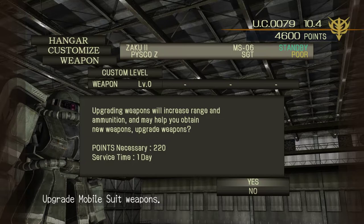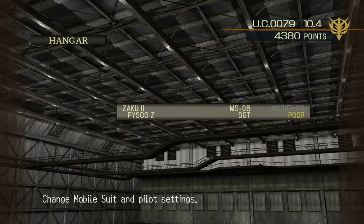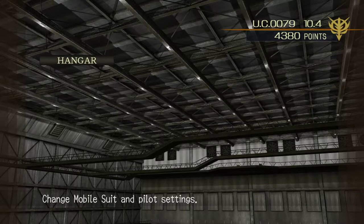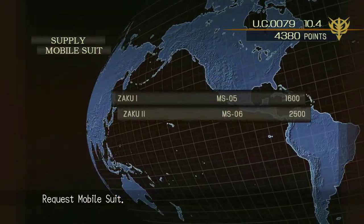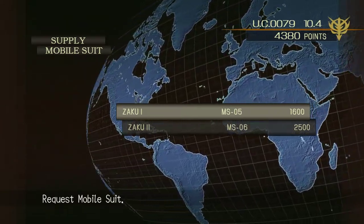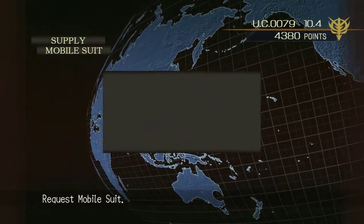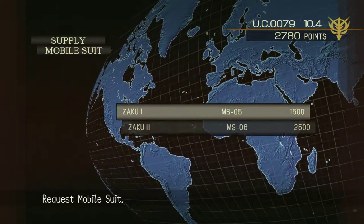Boy do you ever need more ammunition later on in this game. So let's go ahead and start upgrading the weapon - it takes a day for the upgrade. I got a Zaku 1 as a partner. This is where you can order new mobile suits - you see Zaku 1, Zaku 2. Zaku 1 is obviously cheaper at 1,600. I recommend just going ahead and getting the Zaku 1 - they're cannon fodder at this point. You can always resell them.